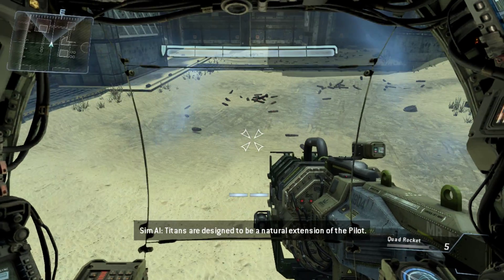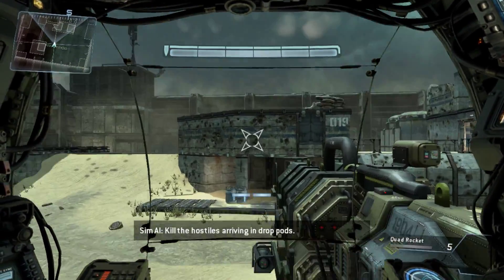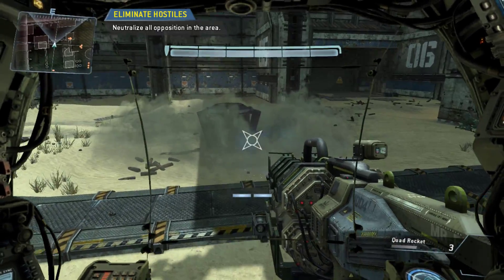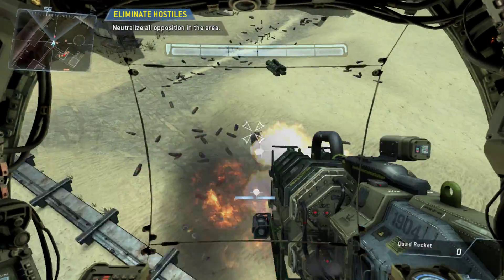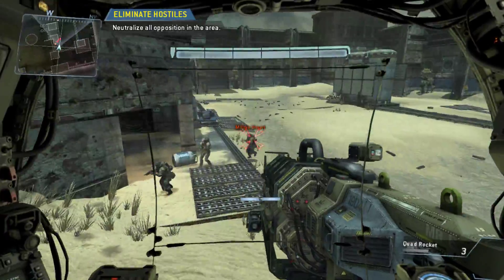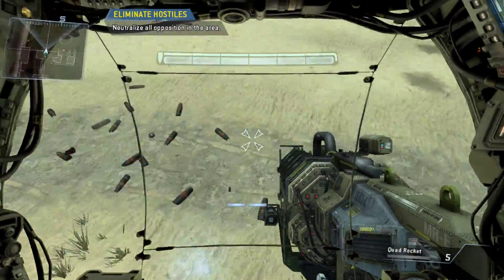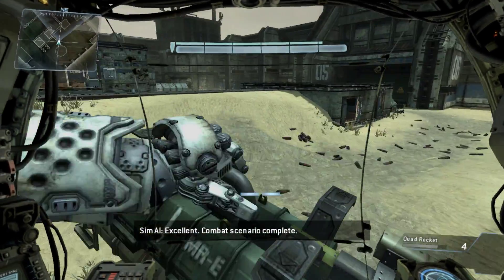Titans are designed to be a natural extension of the pilot. Firing your Titan's primary weapon is as easy as firing a pilot weapon. Kill the hostiles arriving in drop pods. Excellent — combat scenario complete.